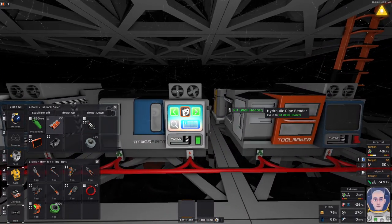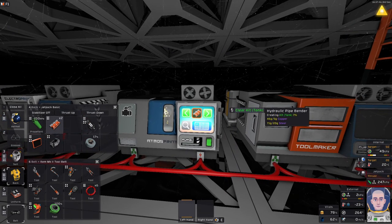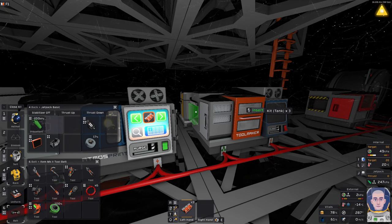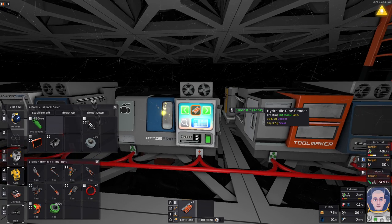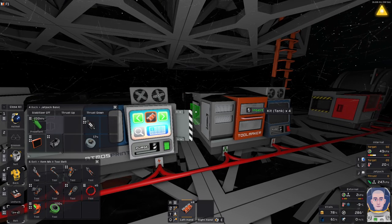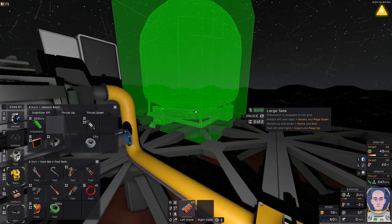Then we need three more tanks. Not insulated - just regular tank, please. I'll take three, because that will give us one huge large tank. The reason I want a huge tank is we want to collect as many gases as possible in our exhaust pipes. That's four... and then the last one - we might need to make more steel in the next episode. There's the large tank!